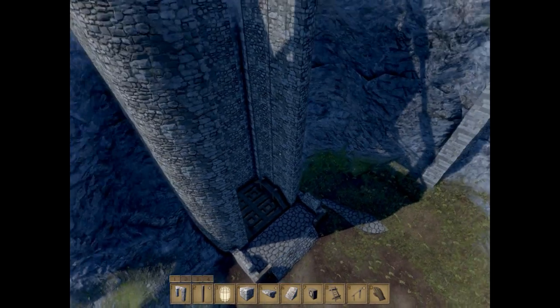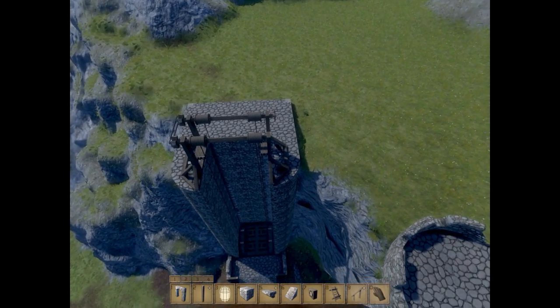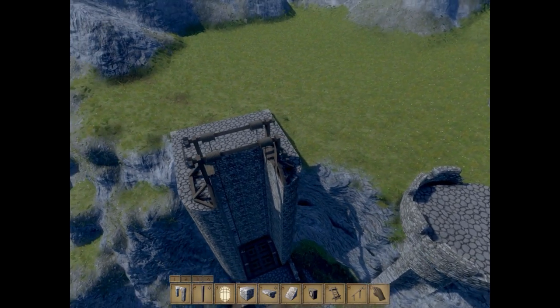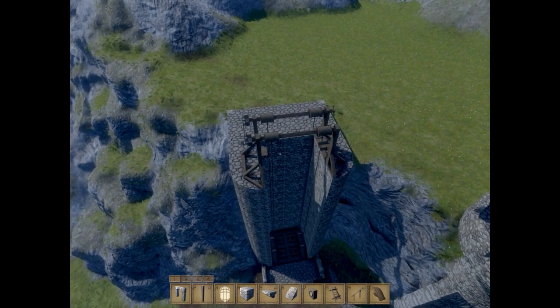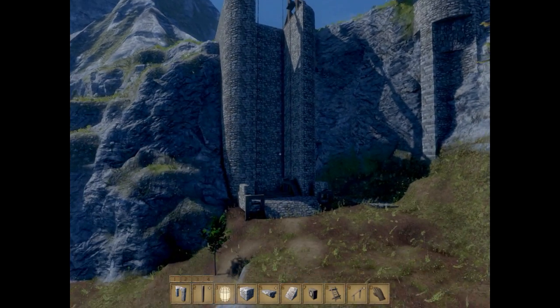And that'll probably do it for this video. The next one we'll probably work on actually making this whole section look a little bit better — adding some type of railing system, maybe a roof, making it a uniform piece instead of just a concrete pad with some wood on it. And that's it for this one — see you in the next one, bye.